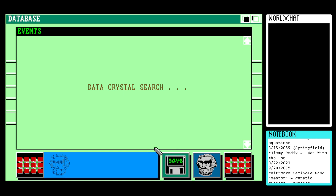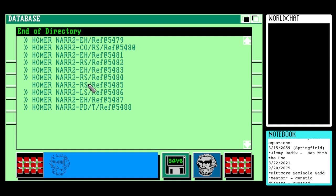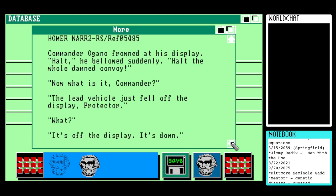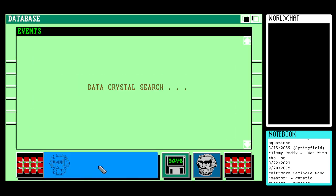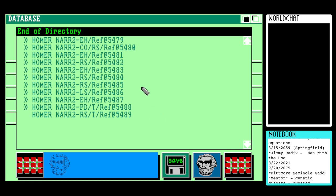Interesting — so that invasion part has been taken out of the equation of what's going on. Let's see. Commander Organo frowned at his display. 'Halt!' he bellowed suddenly. 'Halt the whole damn convoy!' 'Now what is it, Commander?' 'The lead vehicle just fell off the display, Protector.' 'What? It's off the display? It's down? What do you mean down? There isn't any down. We're still on solid ice — this is winter. This ice is solid.' 'Yes, Protector. The ice is still solid underneath us. But take a look — the ice is no longer attached to our land.' But that should come before the bit where they said they retreated. So once again — duplication of information, not in chronological order.